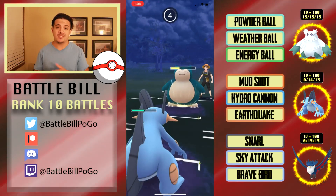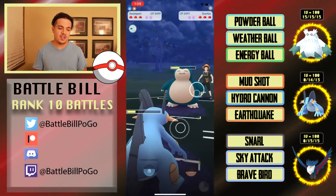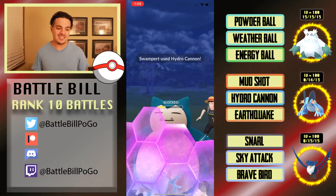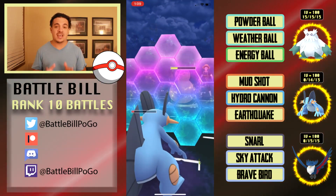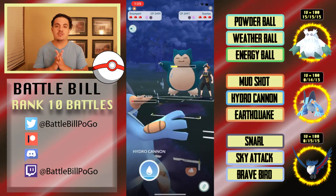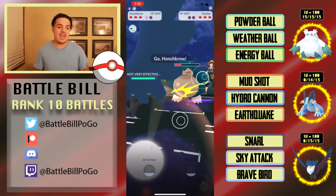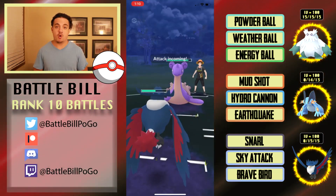I just know Hydro Cannon is a really good move — go for it nine times out of ten. They go for another charge move; I make sure to shield their Body Slam and get to another Hydro Cannon. This will either get the last shield or take out Snorlax. I decide to swap to avoid getting licked down, bringing in Honchkrow to Snarl it down and get a huge energy advantage before their next pokemon comes in.